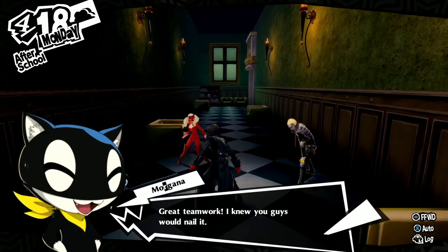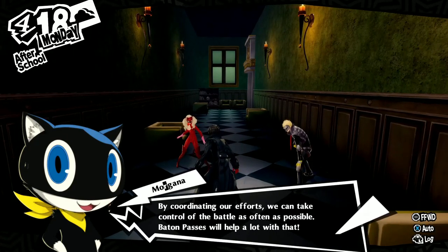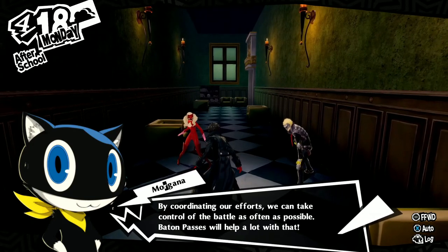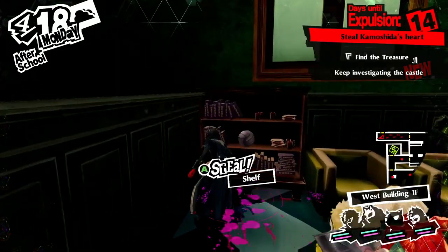Nice going — great teamwork. Improving yourselves is important, but learning to fight as a team is just as vital to our survival. By coordinating our effort, we can take control of the battle as often as possible. Baton pass will help a lot with that. The baton pass is very powerful, as you saw throughout that battle.